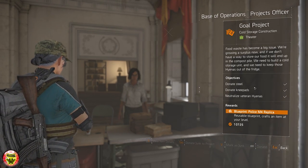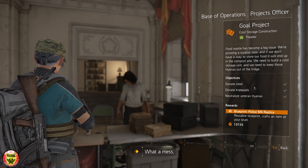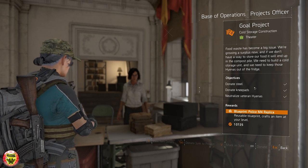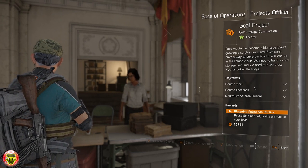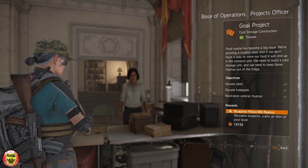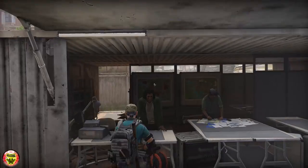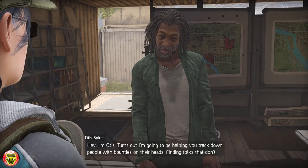First things first, to be able to activate the bounties you need to complete at least one project. As you can see, I'm completing a regular project where I need to turn in knee pads, and my reward is a blueprint. Nonetheless, it unlocks this amazing bounty person named Otis Sykes — I'm sorry if I'm butchering his name.